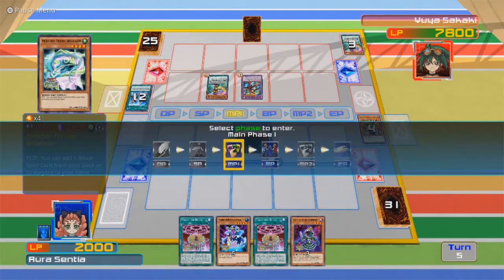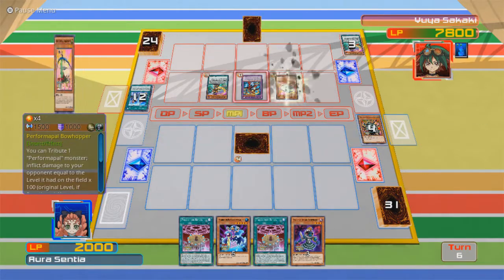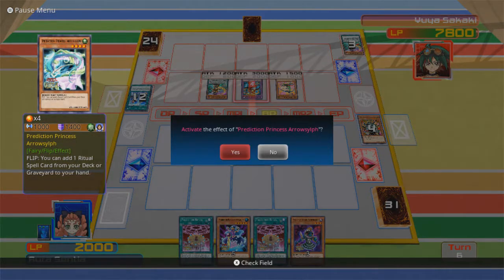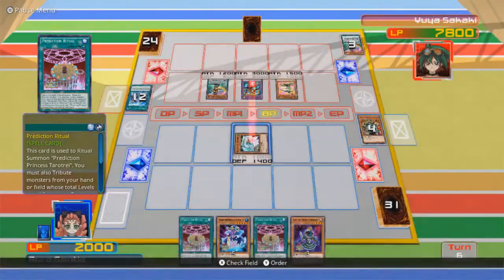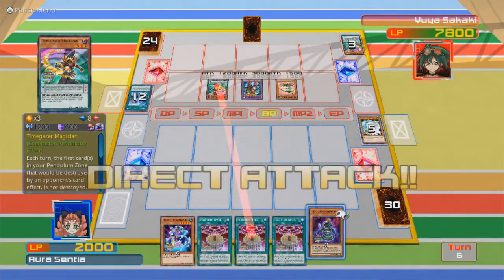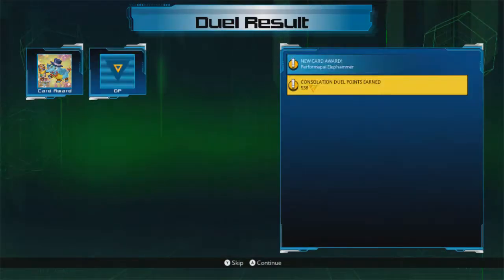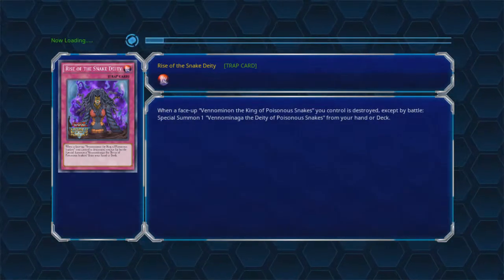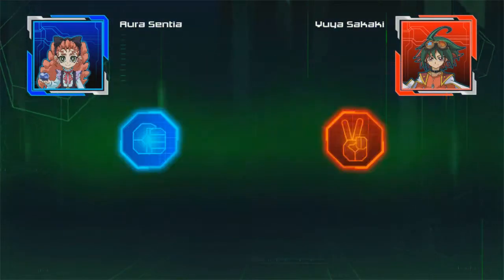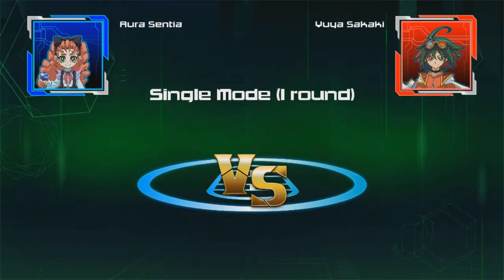I'm pretty much at a dead draw. Like, I think I've already lost. I definitely lost. Oh my god, I did not stand a chance. That's the thing about story mode — you can pretty much be guaranteed to lose no matter what you draw, because that was the perfect setup that Yuya got.